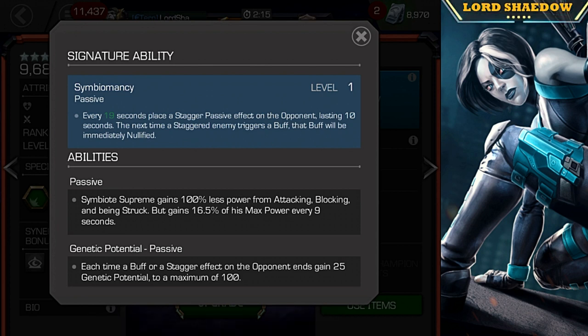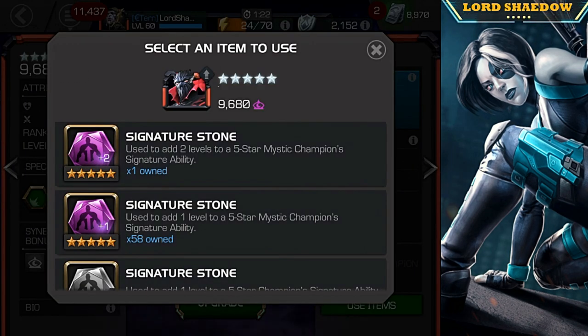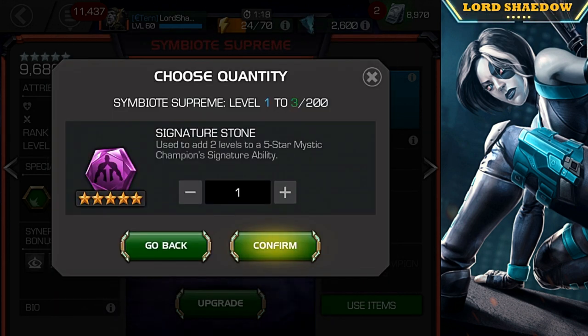It periodically places this stagger — so why is that important, and why did I awaken him? For facing the Champion, Symbiote Supreme will place staggers on his hits, but if the RNG is not with you, it's not guaranteed. If you get unlucky and don't get a stagger when you need it and the Champion gets a buff, you could be in trouble. With this signature, it's added security. At level one it triggers every 19 seconds; at max sig 200, it's every 10 seconds, so you'll basically keep that stagger on.